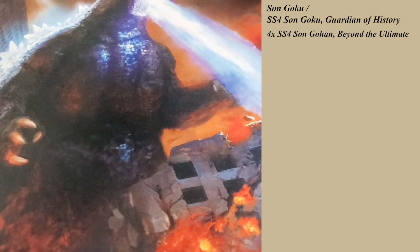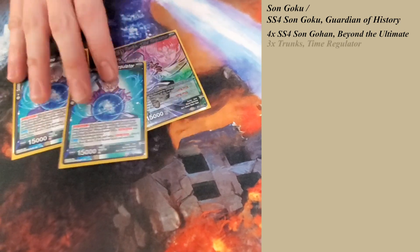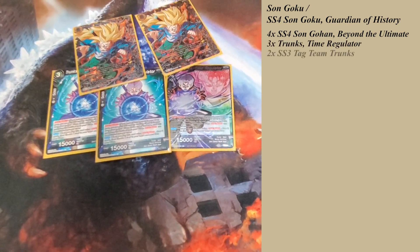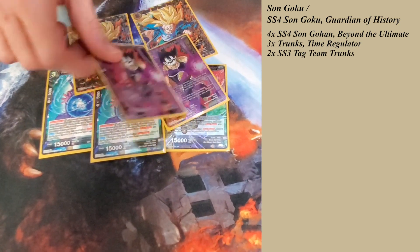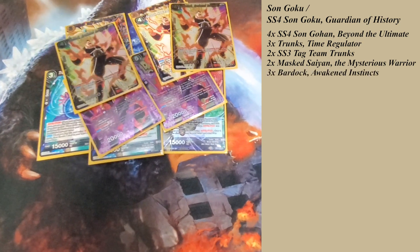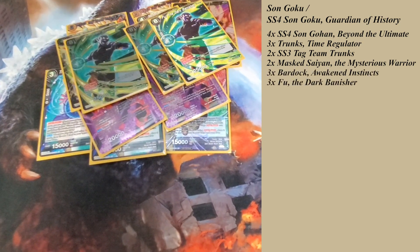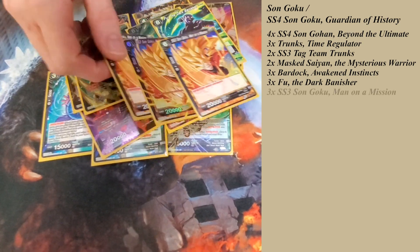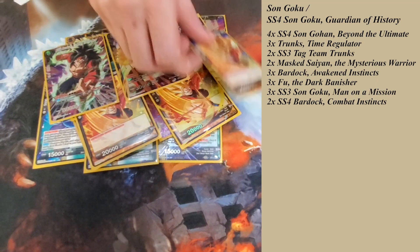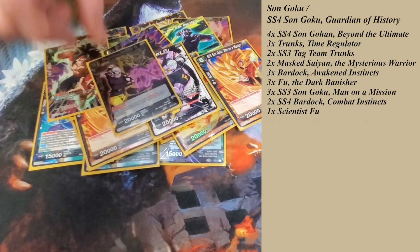So, speaking of overrealm, we have three of these Trunks, two of this Trunks, two Masked Sands, three Bardocks, three Fus, three Gokus, two more Bardocks — although if you have another Bardock, play it like that. Then one Scientist and one Dimensional Banisher. You want to overrealm every single turn with this deck.